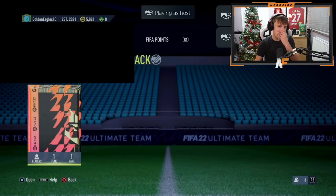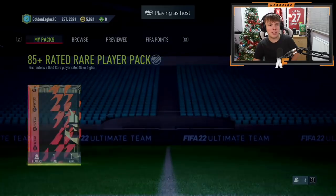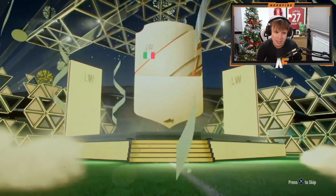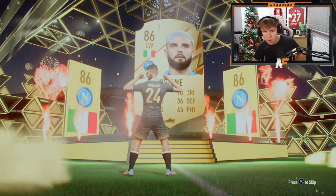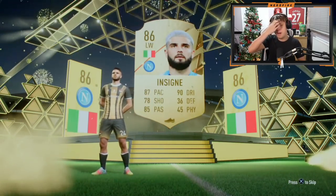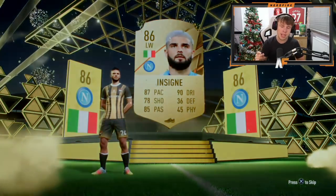Shout out to Aidski — we've got another 85 plus pack here. He may get the one player pick as well but here's his 85 plus. It's an 86 to 88, Italian left wing — it's going to be Insigne. Okay, at least we haven't hit a non-walkout yet, but another 86 where we can already tell the range. I do not like that feature.